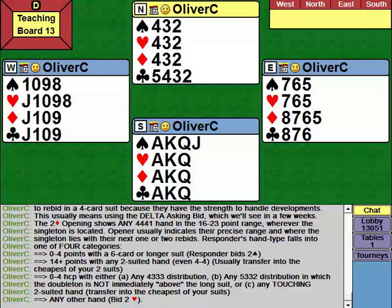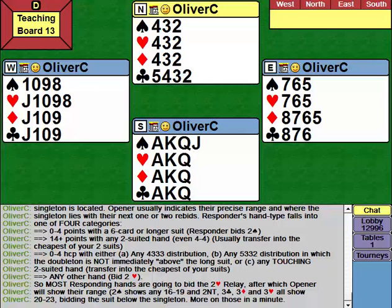In practice, most of the time responder ends up bidding two hearts. It's only if they have one of the first three categories that they do something different. If responder bids the two-heart relay, opener now shows their range: two spades shows any 16-19 4-4-4-1, and two no trumps, three clubs, three diamonds, and three hearts all show 20-23 points, bidding the suit below the singleton.